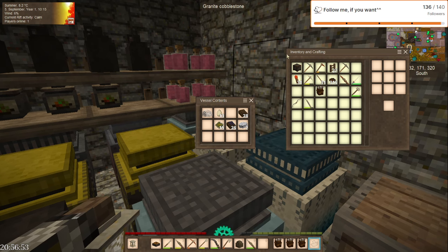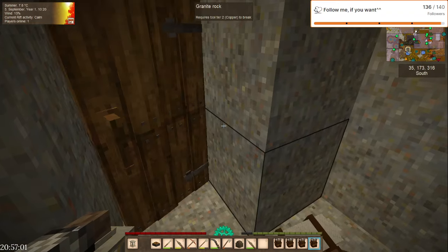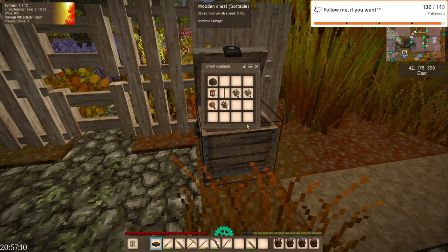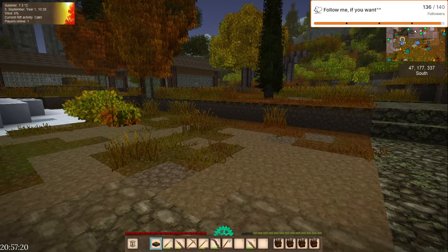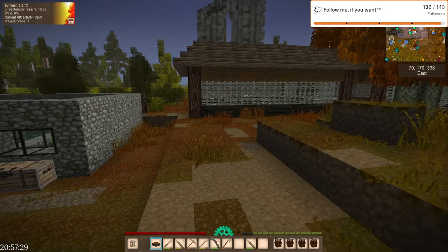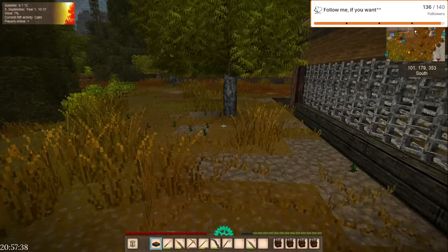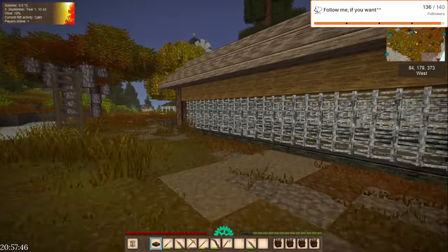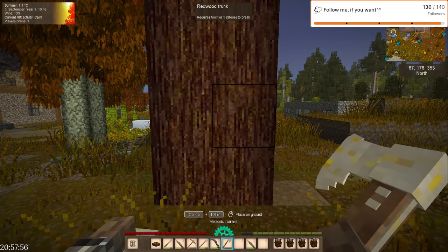So, eggs in here. We can put them in the chest for now. There's a moose again trying to get to the food here. Oh yeah, right — I wanted to cut down the redwood here. Let's see how much I get from this.